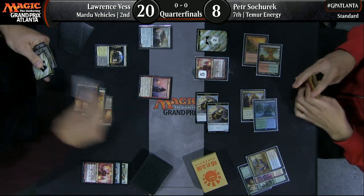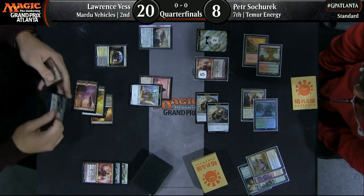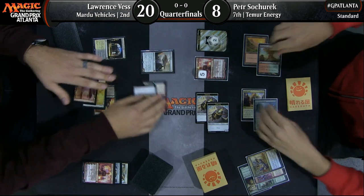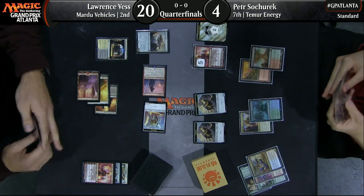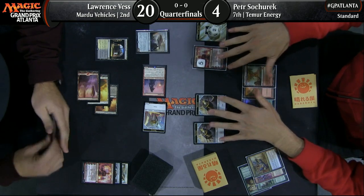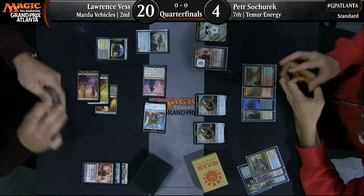Now Petter is in great position with Chandra, a pair of Thopters, on five loyalty. Now Lawrence can crew up the Heart of Kiran, but it might be too late. He's going to have to crew up the Heart of Kiran to put Chandra down to one — he has to, because Chandra has more than three counters. Petter went to the face — Petter's at four. Lawrence's deck has access to some serious reach cards, and from the looks of his hand, it seems like he already has a Glorybringer. He's looking to draw a land that comes into play untapped, have Petter attack with those Thopter tokens, and end the game by attacking for four. If Petter leaves back just one blocker and Lawrence gets that land, Glorybringer is going to end the game.